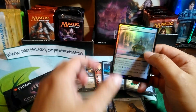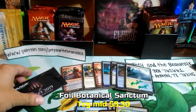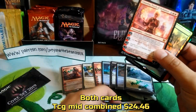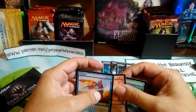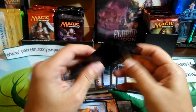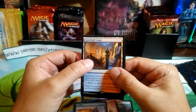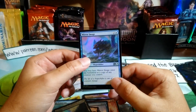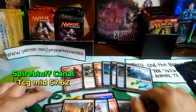Second pack: River's Rebuke, two Mountains, and a foil Bontanical Sanctum. These two right here — the Bontanical Sanctum foil and the Chandra — are definitely hits. The Disallow from the first pack was a hit too, so that's a pretty decent run. These packs are great — probably why they're going for $15 on eBay. Third pack: Spire Bluff Canal, Primal Tide, a Swamp, and a foil Mirror Image. Spire Bluff Canal is about eight to ten bucks.